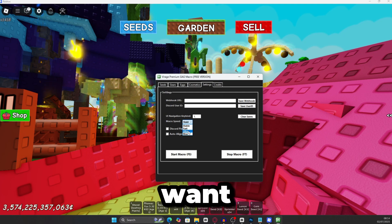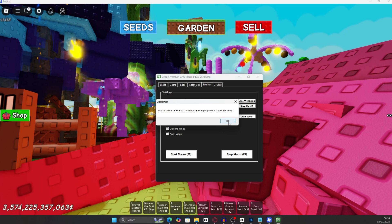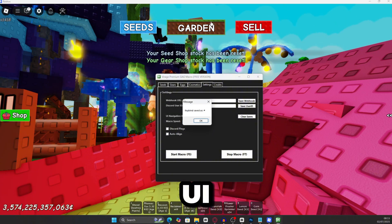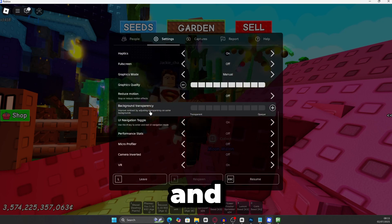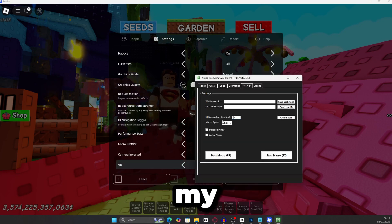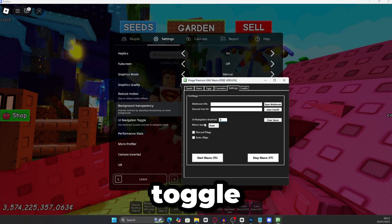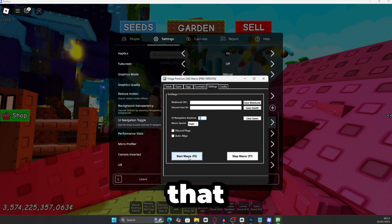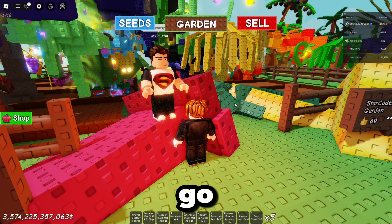Go to settings and you can change your macro speed to whatever you want: stable, fast, ultra, or max. For this video I'm going to do it on stable as it requires a stable FPS rate. I'm also going to set my UI navigation key to hashtag. If you open your settings and scroll down, your UI navigation toggle key should match — mine is the hashtag key. Make sure you change it to whatever your navigation key is. Then you'll see start macro and stop macro.